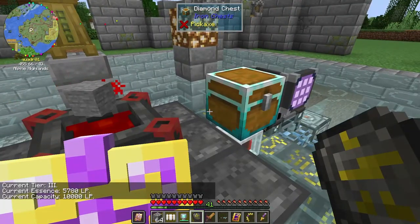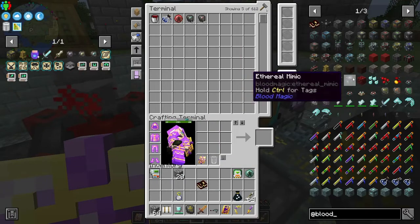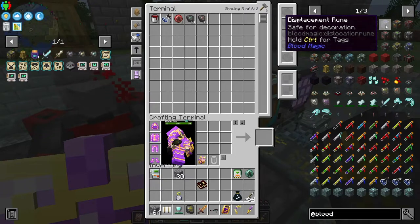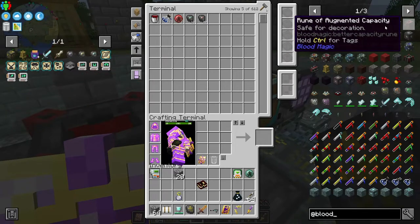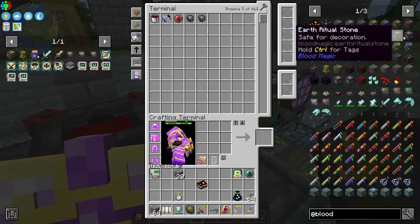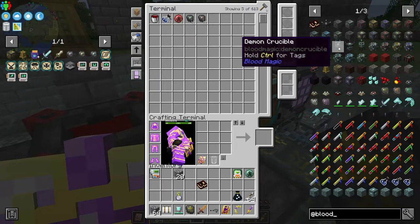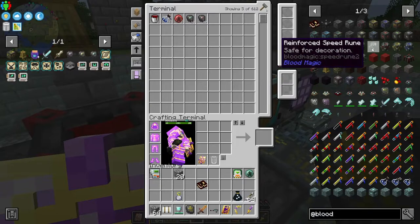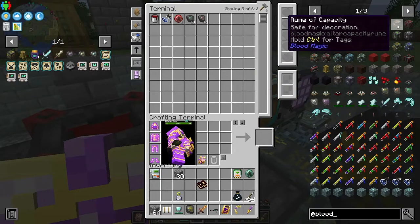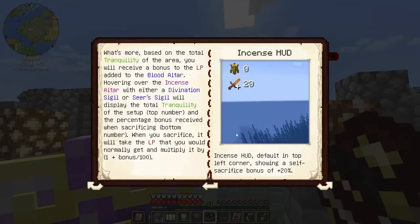There are runes of capacity for blood. They have speed runes, runes of sacrifice, self-sacrifice, a displacement rune — I don't really know what that is — a rune of capacity, a rune of augmented capacity, rune of orb, acceleration rune, and a charging rune. And these are ritual stones. So maybe we want to do just plain old rune of capacity. Let's look at the book — that's what I was doing before I was so rudely interrupted. There's an incense HUD default in the top left corner showing a self-sacrifice bonus of plus 20%.